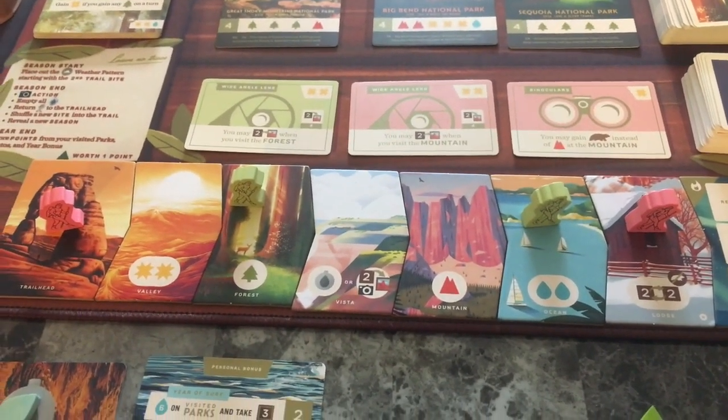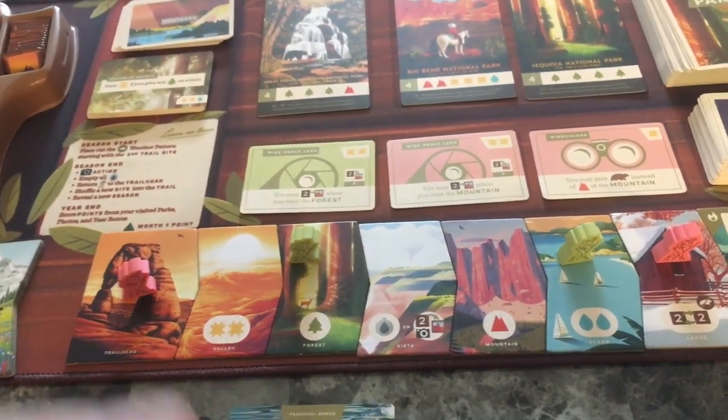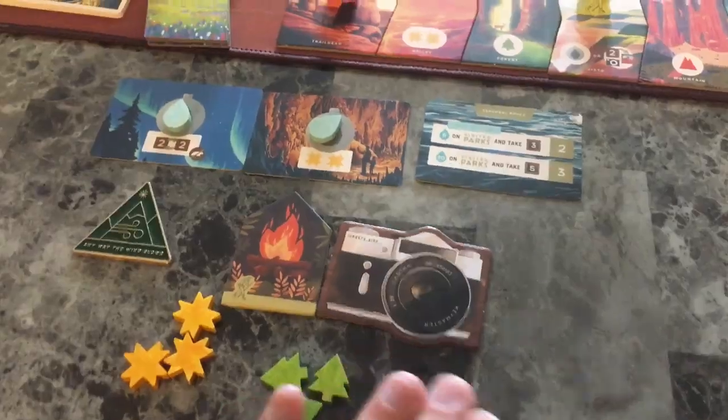It's green's turn. Green is going to come here and actually take a picture - they're going to spend two sun, get the camera, and take a picture. Remember, in their goal they need to take a couple of pictures, so that's one towards the hopefully five they can get.